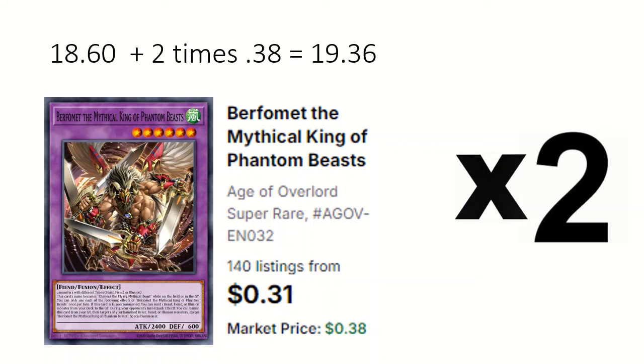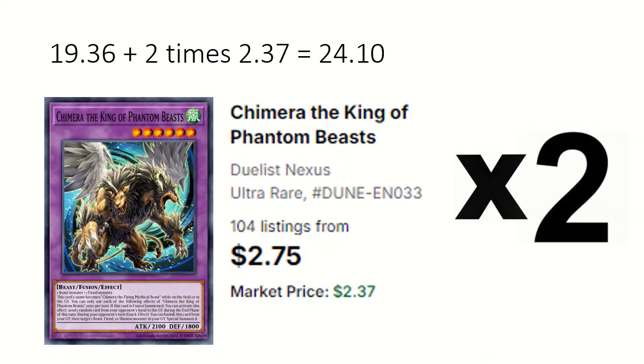3 Burfermit the Mythical King of Phantom Beasts: if fusion summoned can send a beast, fiend, or illusion from the deck to the grave, and during the opponent's turn can banish this from grave to special summon a banished beast, fiend, or illusion monster. 4 Chimera the King of Phantom Beasts sends a random card from the opponent's hand during the end phase, and can be banished from the grave during the opponent's turn to special summon a beast, fiend, or illusion from the grave.